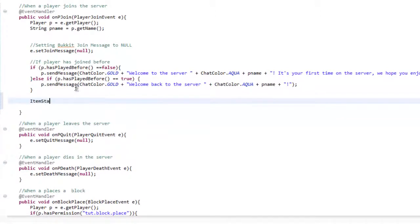So we're going to do ItemStack, and then the thing that we want to give them. Let me go ahead and import ItemStack. So ItemStack — let's say we're going to name the item 'tutorial'. So that will equal new ItemStack.